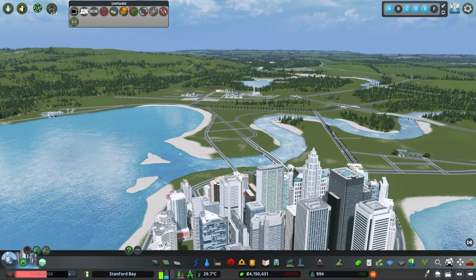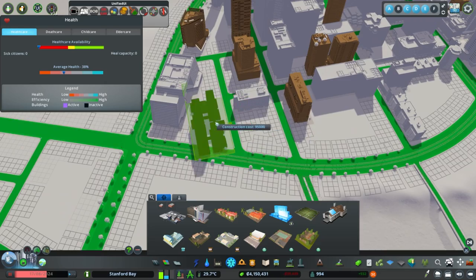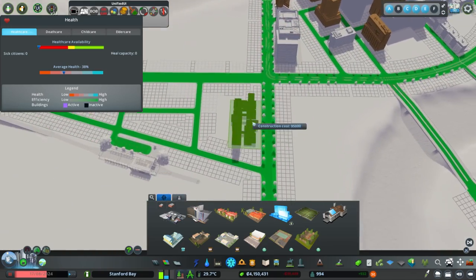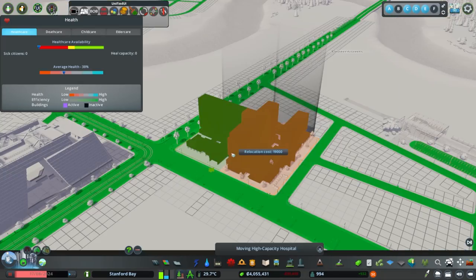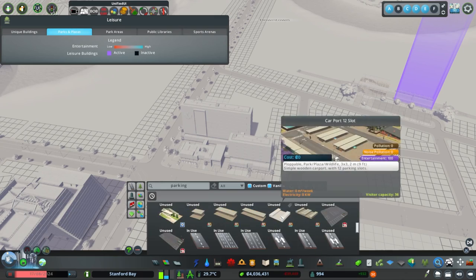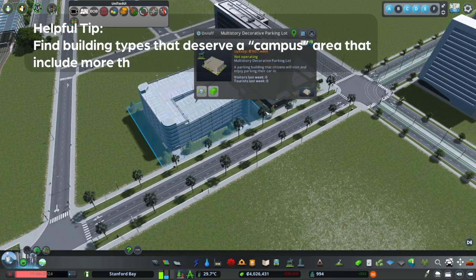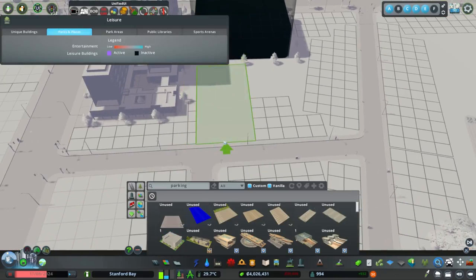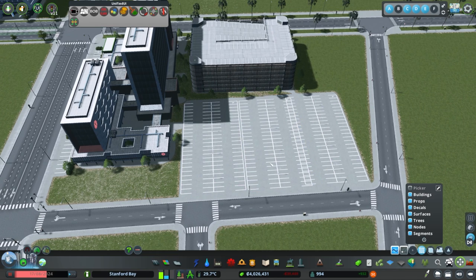Now let's get emergency services added to our city. First we're starting with a hospital — I'm trying to figure out where to place it. I like to set up hospitals with a little campus, which may be as simple as adding a parking garage and parking lots to accommodate population at any given time. Most larger hospitals have walking paths, doctor's offices on campus, so I want to create that sort of look here.